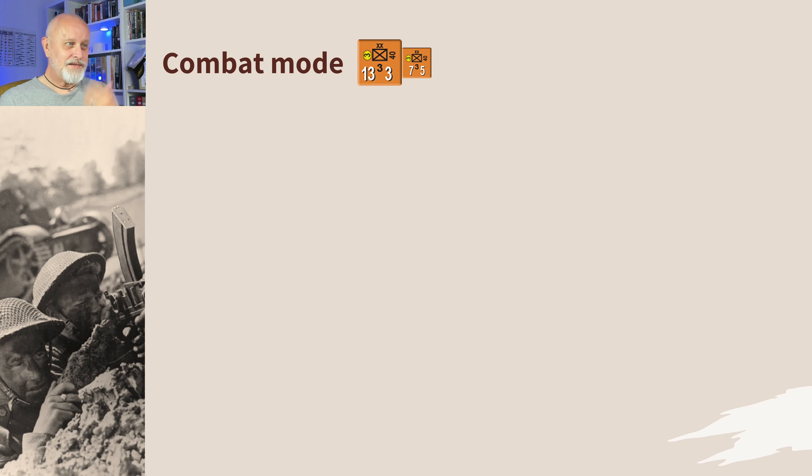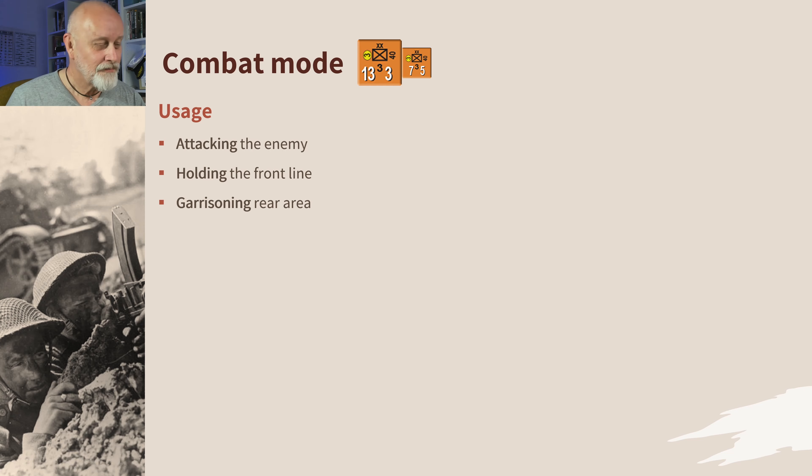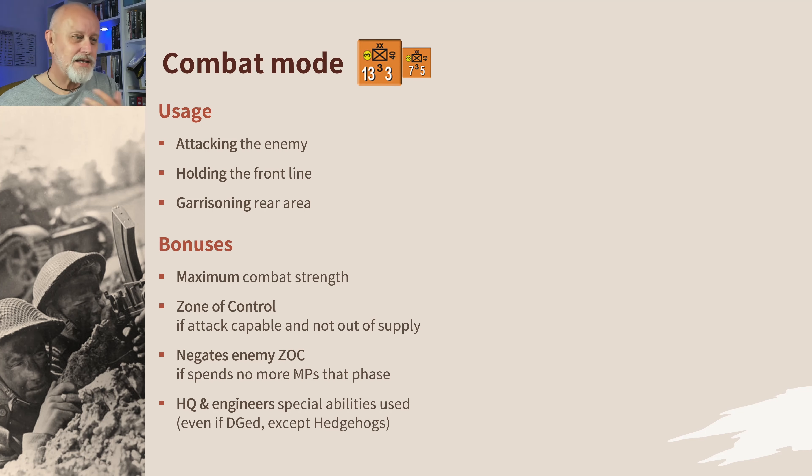Combat mode is the meat and two potatoes of the game. They are for attacking, for holding the line, and for garrisoning the rear area. Basically if you're not doing anything else with them, they need to be in combat mode. It gives you the maximum combat strength. It projects a zone of control as long as you're attack capable — and having a zero strength is still attack capable in this instance, so long as it's not in parentheses and so long as you're not out of supply.